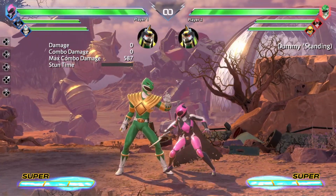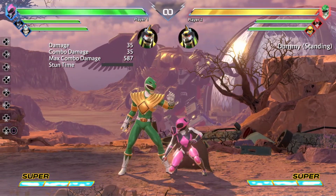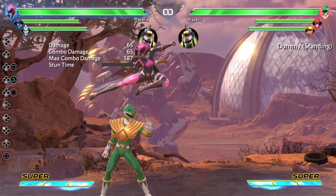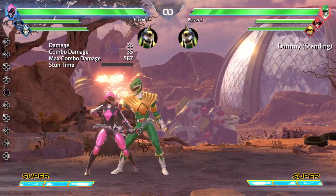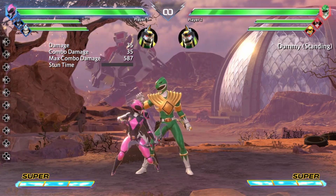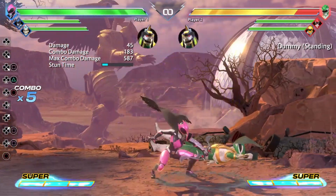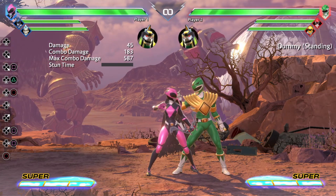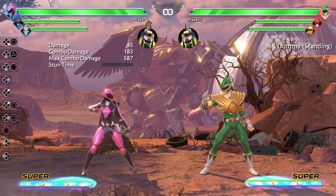The next one is a basic air combo where we'll do crouching light into crouching medium into crouching hard, which is her launcher. And then from there we'll just do light into hard, which will spike him back down to the ground. That's going to be your most basic air combo that you will do with Kimmy.